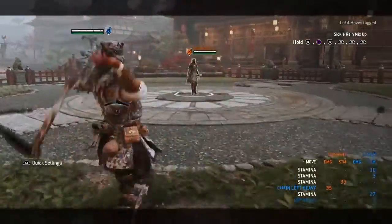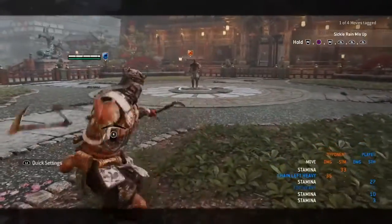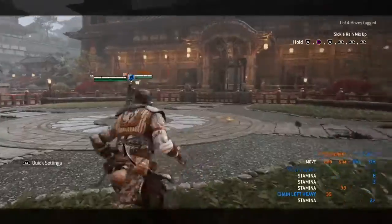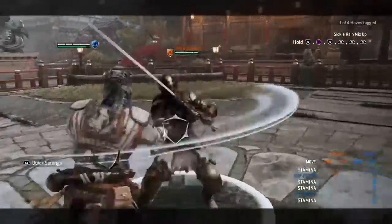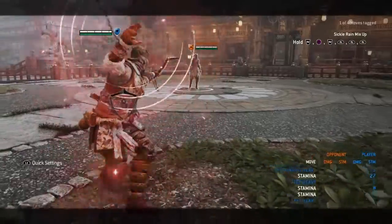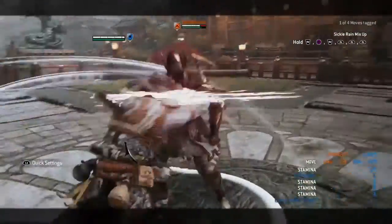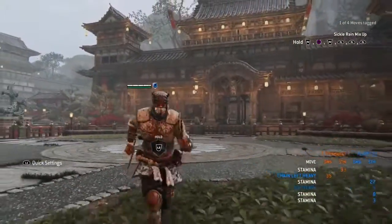Now I'm going to show you a delayed sickle rain. In any Shinobi's experience, you're probably going to notice that you can never get a sickle rain off — because it's a very obvious move. The Shinobi's first heavy is so easy to predict because you're always swinging and jumping in the same direction every time. You'll never get a sickle rain, even on a guard break, because once you throw out a heavy you have nothing confirmed.